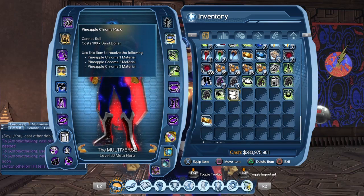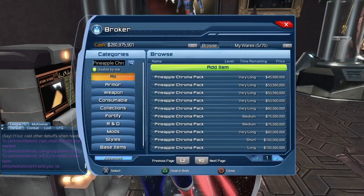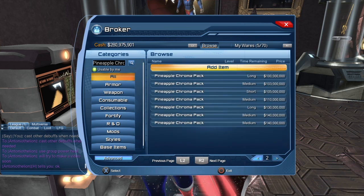Normally I do this a bit later but let's go take a look at the broker. Here you can see people are selling the pineapple chroma pack for about 45 million, but it started much higher at 140 million.